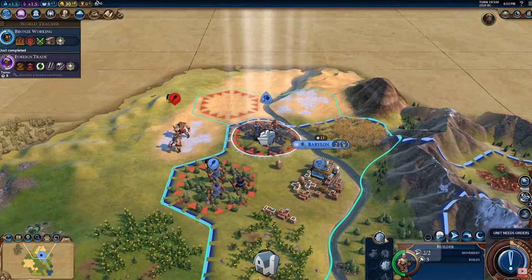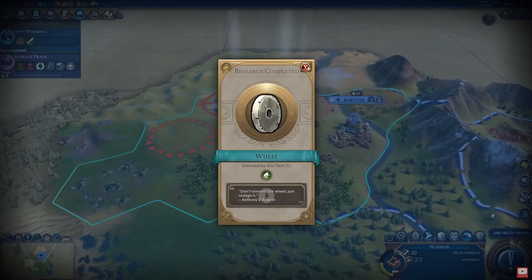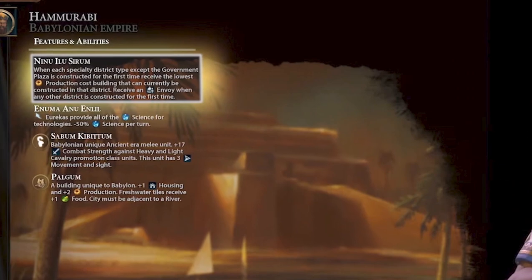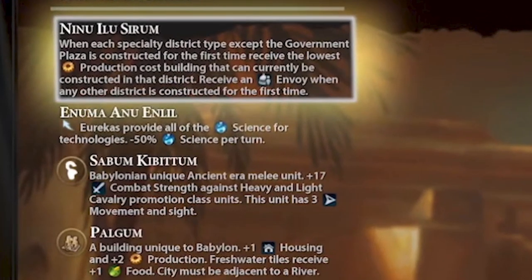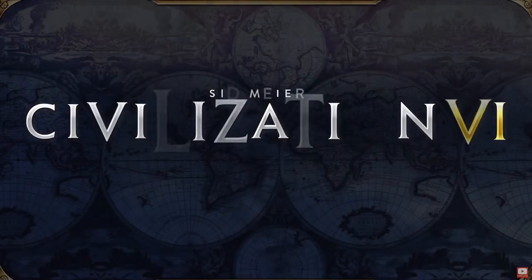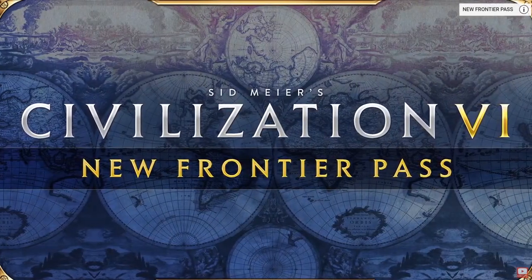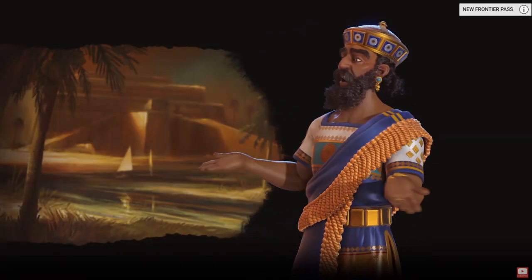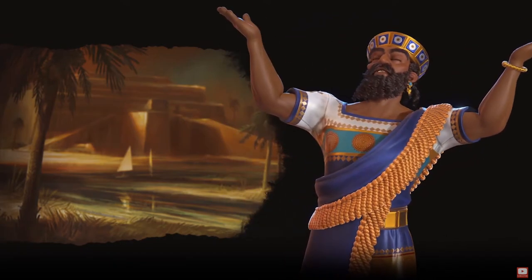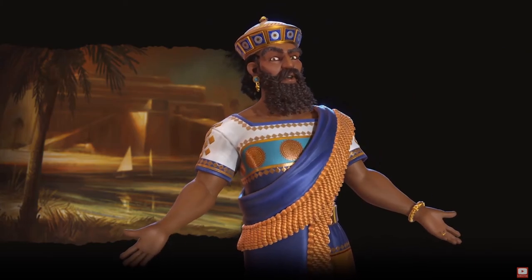The first thing to look at with Babylon is its unique civ ability, Inuma Anu Enlil. This means that eurekas for Babylon provide all of the science for technologies, which is obviously massive. However, just as significant, Babylon also gets minus 50% science per turn. This is a big change and makes Babylon's play style particularly unique compared to most other civilizations.